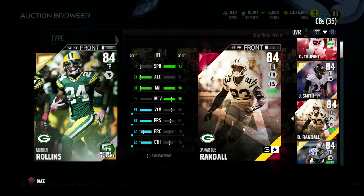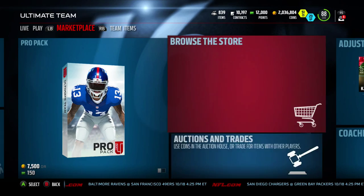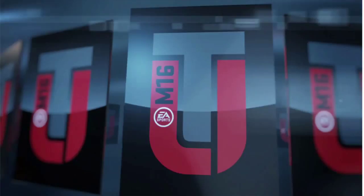Let's go ahead and open some packs and try to get Jarrell Casey. Do I have any packs? No, I don't. They dropped the new BCA bundle today — you get one topper that includes four BCA item pulls: badges or players. Let's go ahead and see what we can get. I'll tear into these packs first. D'Angelo Williams is looking pretty nice too.